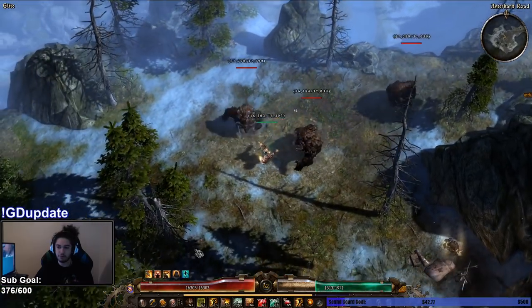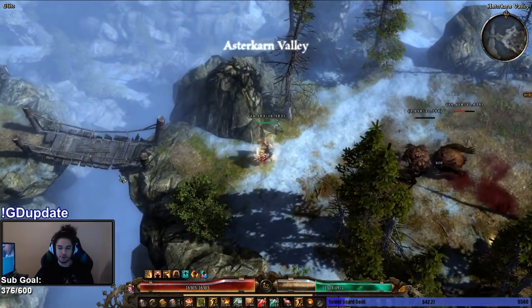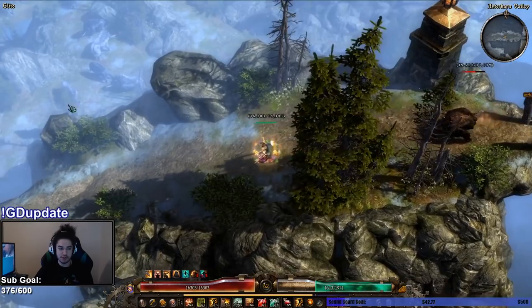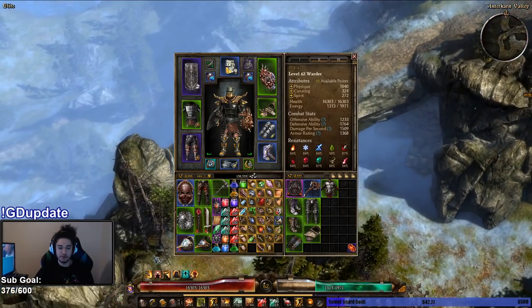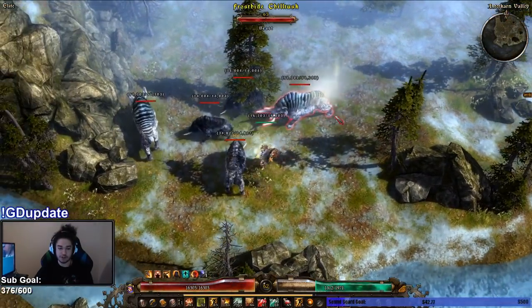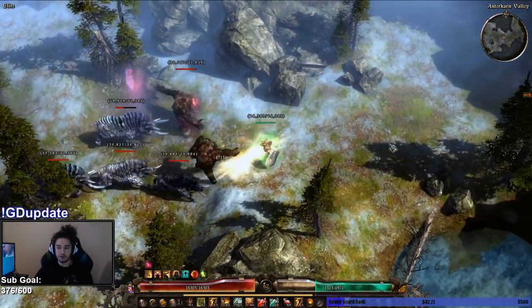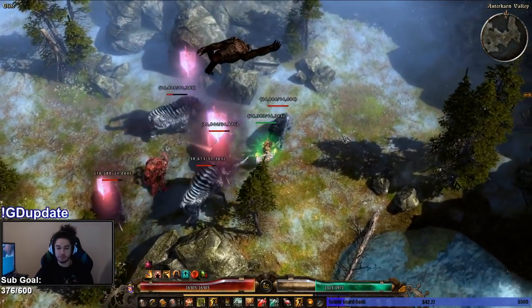Our resistances for the most part are max except for Poison and Acid. You don't really have to worry about it though, so nothing has really necessarily hurt our character too much yet, which is pretty cool. We haven't really tried any of the super big hidden bosses because I'm still gearing out. I've got zero pieces of my set. I made a Grimcalc and updated it so you guys can actually see everything that my character has, and we'll talk about that after I'm done showing you a little bit of content.